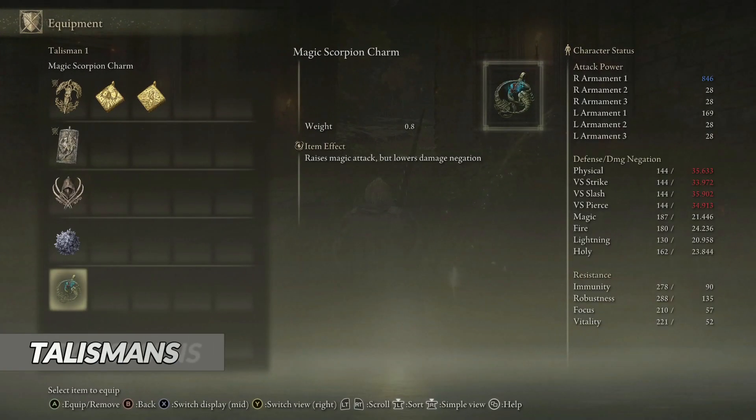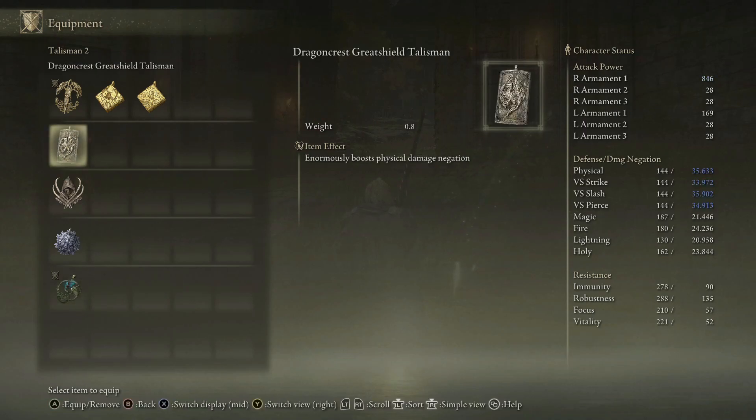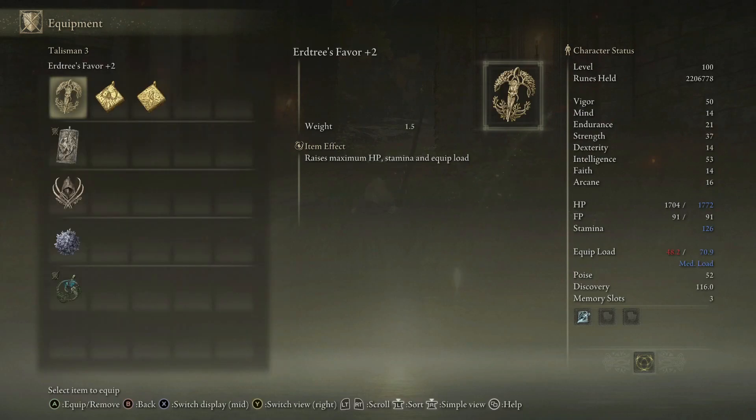Magic Scorpion Charm will raise our magic damage by 12% while receiving 10% more physical damage. This can be countered by the Dragon Crest Great Shield Talisman, which reduces the physical damage we receive by 20%. Earthtree Favor plus 2 is very important because without it we wouldn't be able to mid-roll — it raises our max HP by 4%, stamina by 9.6%, and equip load by 8%.